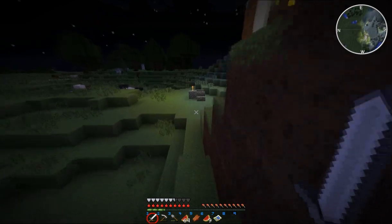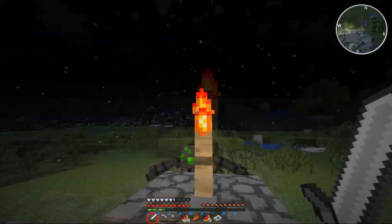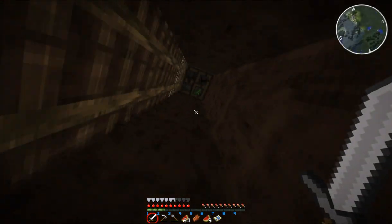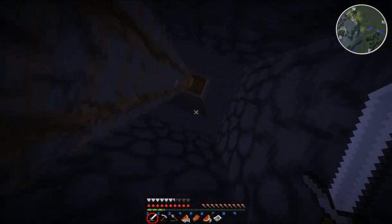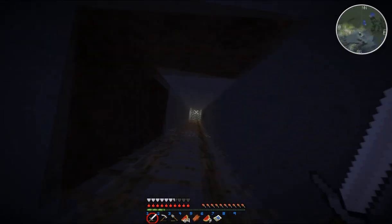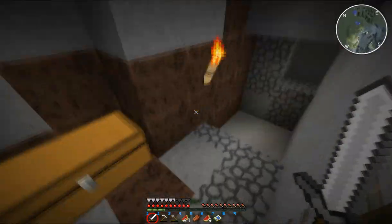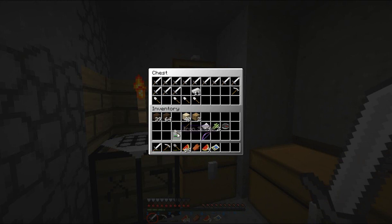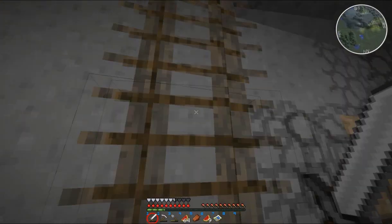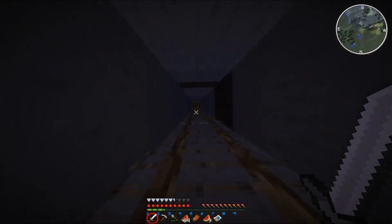I'm going to drop down to the zombie grinder and get one of the many swords, pickaxes, and shovels that are down there, and then we'll head off on our journey to the stronghold from last time. Look at that spider — you can't get me now, except for when I try to come out. Look at him spinning in circles, so confused — pathfinding's like 'where is he?'